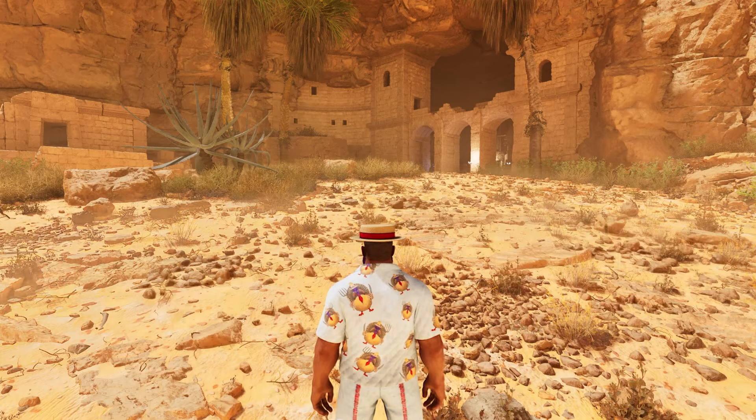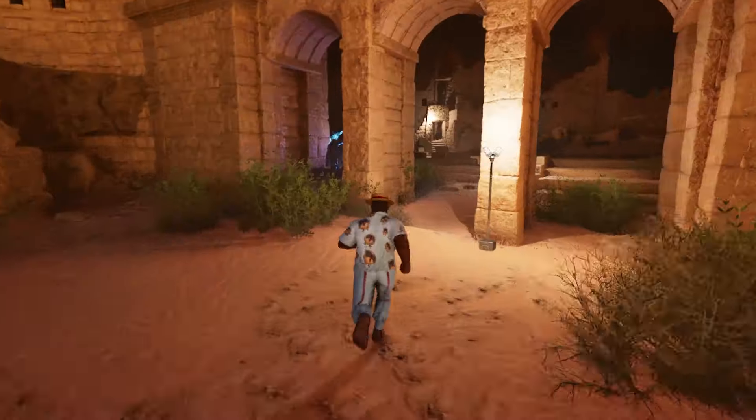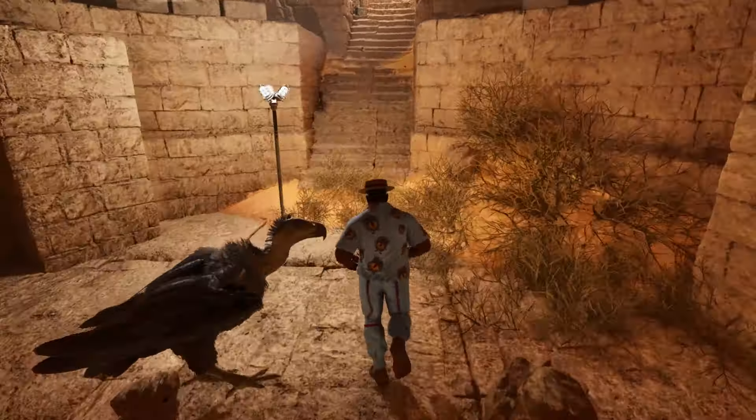So we start off at around 3173 on Scorched Earth. It's right on the edge of the dunes at this huge structure. Now of course when you come here there won't be all these lights, but follow this direction — it will get pretty dark at times. Head straight in.